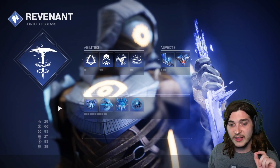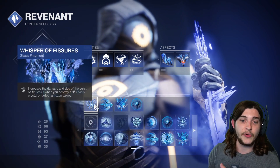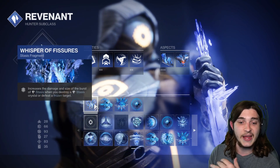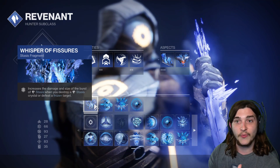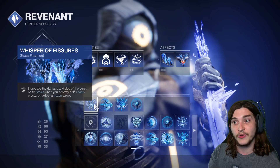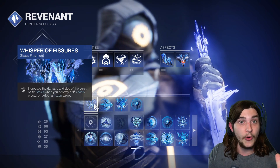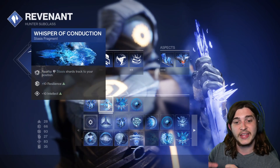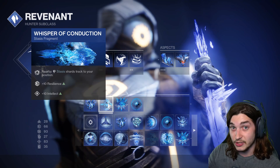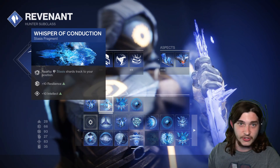For fragments, I recommend Whisper of Fissures, which increases the damage and size of stasis shatters — so if you freeze an enemy with your melee or Agar's Scepter, they blow up much larger. Whisper of Conduction makes stasis shards and stasis wells track to your position, which is absolutely crucial for keeping the flow of the fight going continuously.